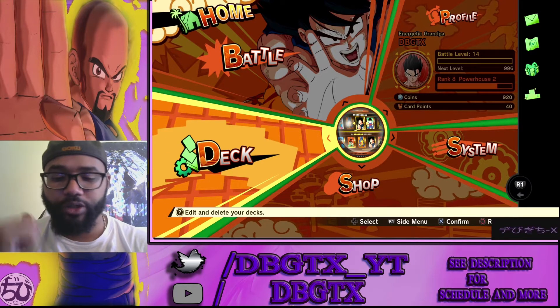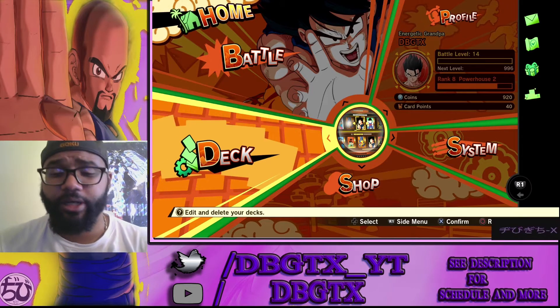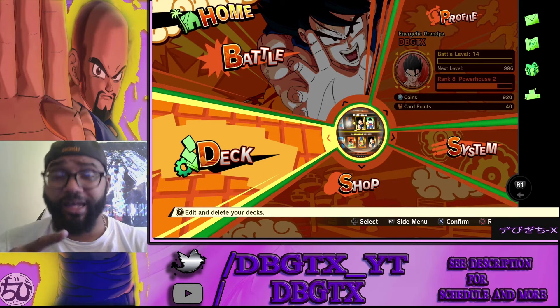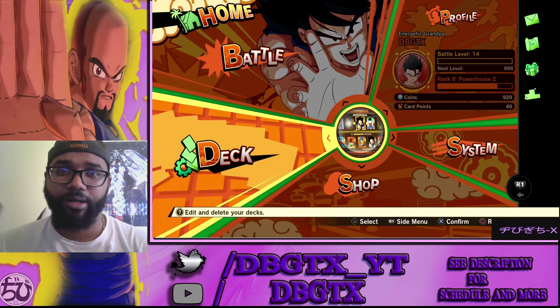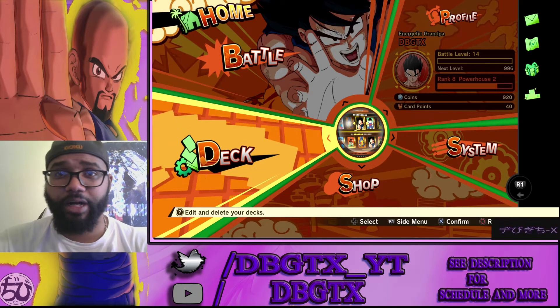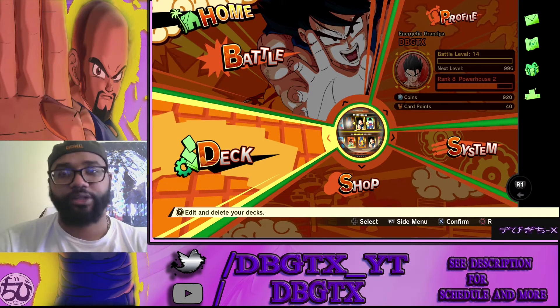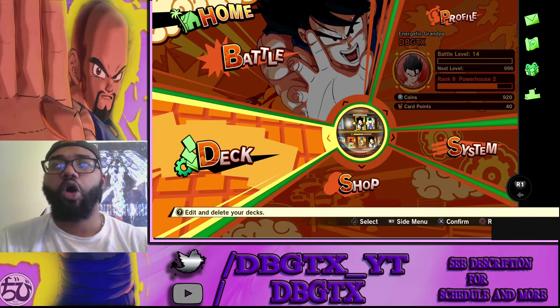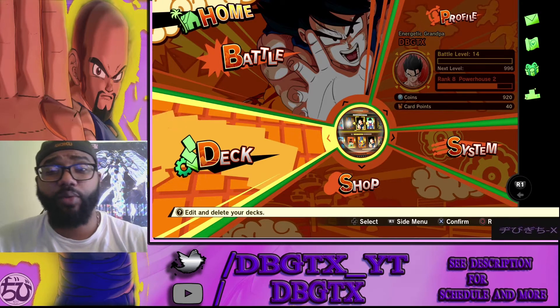The very first thing we're going to talk about is beating the actual solo player game. By actually doing the solo player experience in the main story mode, you unlock an immense amount of content when you log into the Dragon Ball Z Kakarot Super Card game. For every mission you beat, every side story you've done, every collectible you've gotten, you'll get new medallions, money, Z points, card points, premium tickets, summoning tickets — all of that — which will help you start off on the right foot.